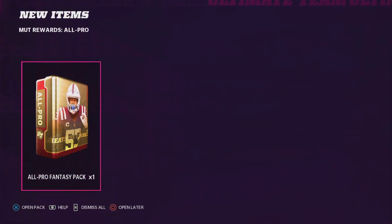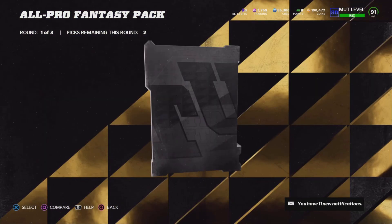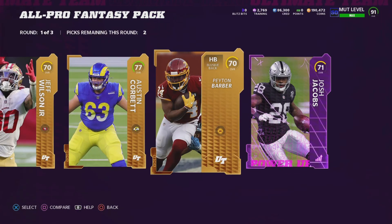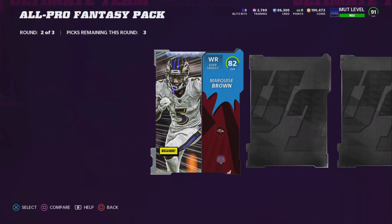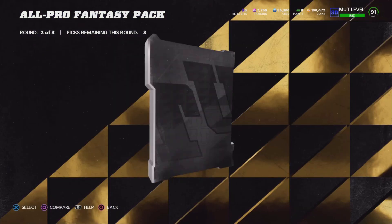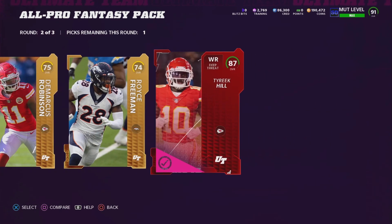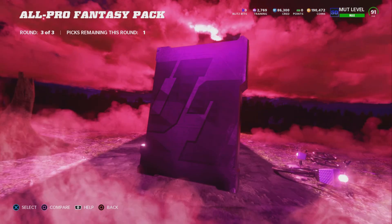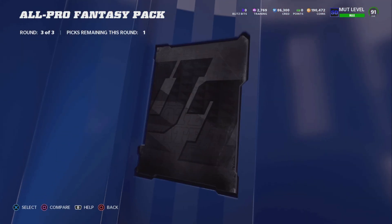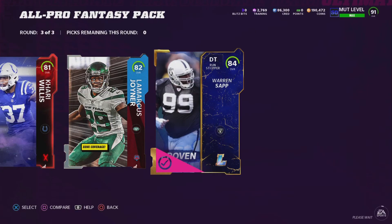It's just one all-pro fantasy pack — I'll take that, can't really complain. We're hunting for limiteds. There are three rounds here, which is what I like to see. First round — Josh Jacobs, I'll take that. Then 82 overall Marquise Brown. Tyreek Hill — that's a pretty good pull! I might actually hold on to that card, because if he gets a new card in the future I'll end up selling him. The next slots are 81 overall and not 90s. I'm going to take Warren Sapp here because he goes for the most.